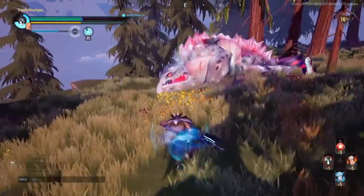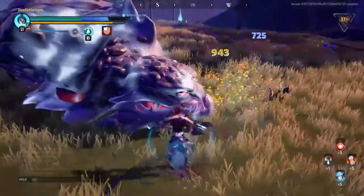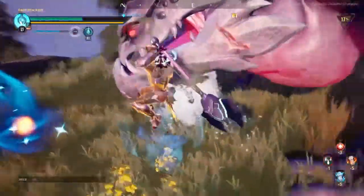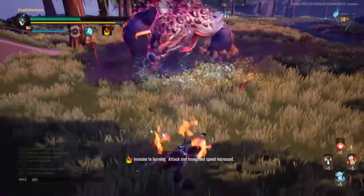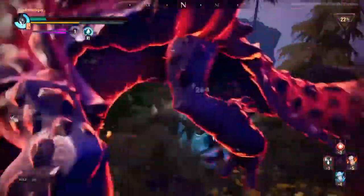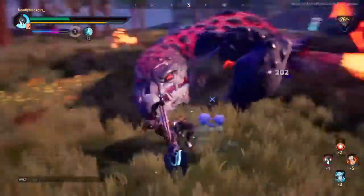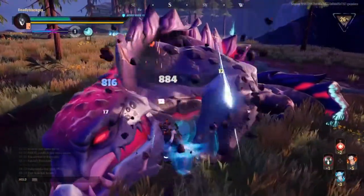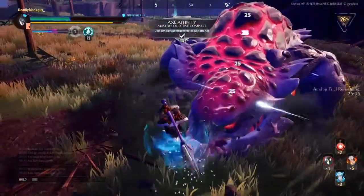I think we got his horn — no, we just staggered him. Trying to get his horn off — there we go, now we got his horn. I'll link in the description how to farm blaze orbs too. He's staggered again — all head damage does stagger damage. As you guys can see I just did fifty thousand damage with my axe.